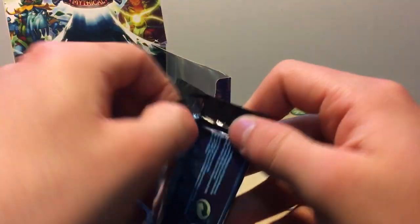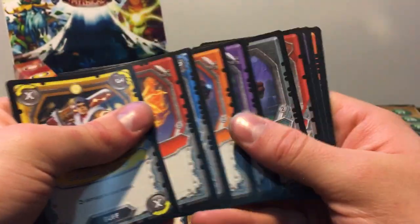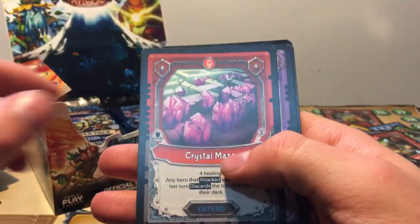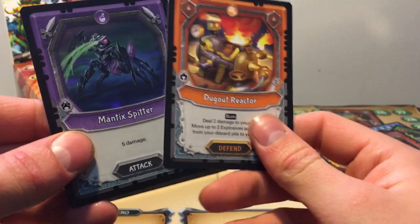Creeple Infiltrator, Crystal Maze, Ritual Sacrifice, Dugout Reactor — that's three — and a Foil Semantic Spitter.